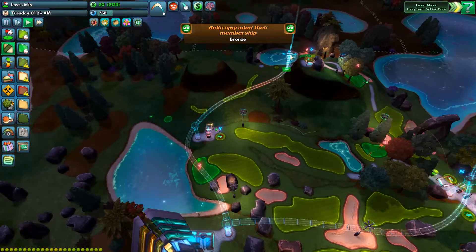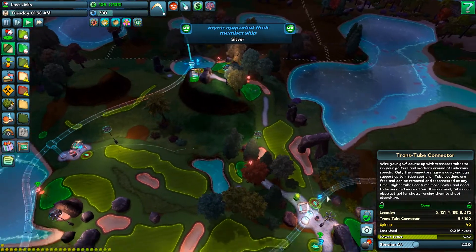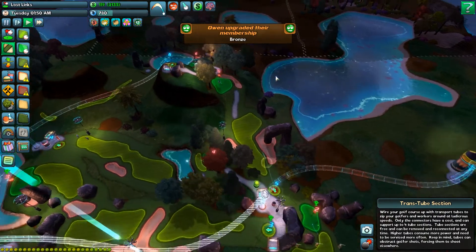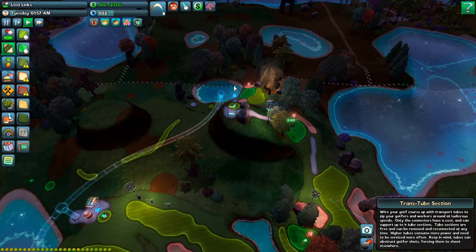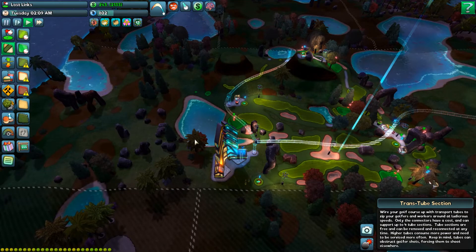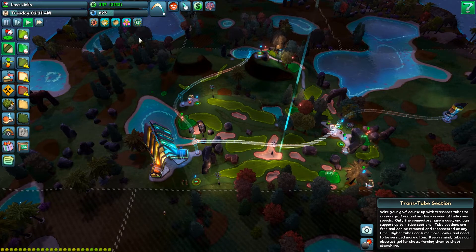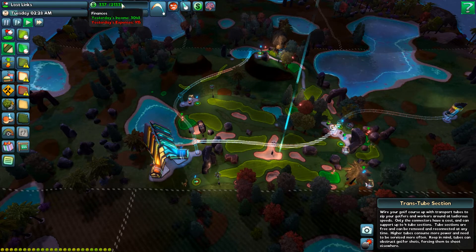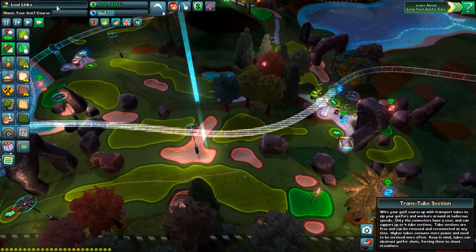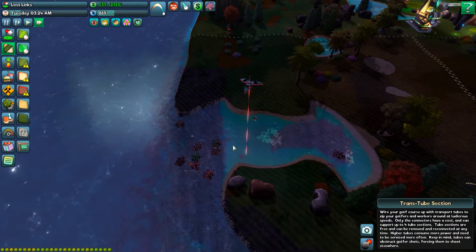We need to remove this connection and route it in a smarter, different way — probably through here somehow, along the side over there. Then we build out this course because we need nine holes. But first, before we build those additional three holes, I think it's time to grab some cash so we can build all this. Just fast forward a little, have these guys clean up the infestation some more and we should be good.